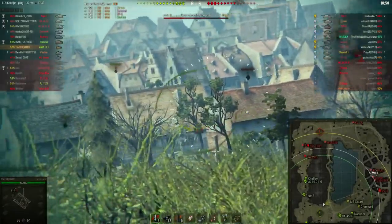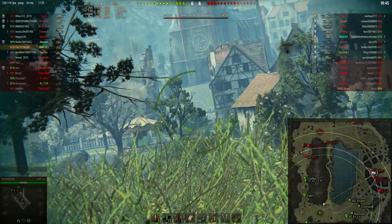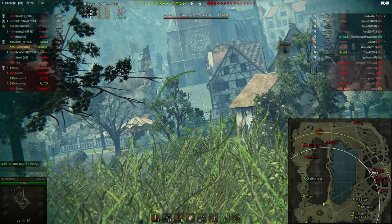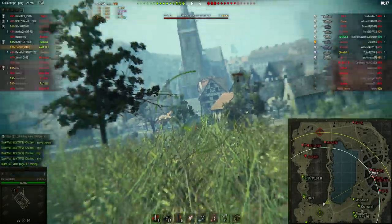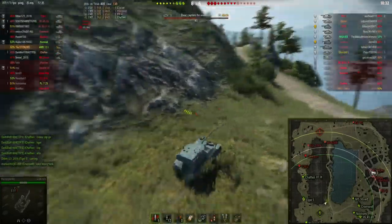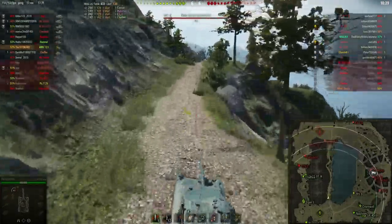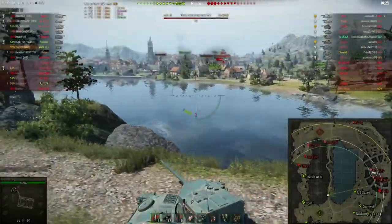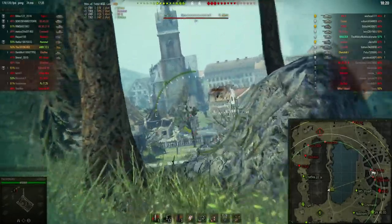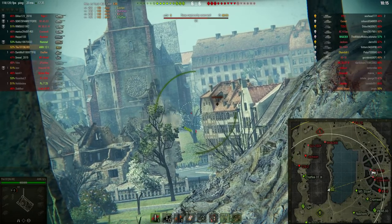The situation right now: the city is pretty much lost and the enemy team have conquered the cap in the middle of the city. I had to get out of the middle road because the Comet had spotted me. My team are all sitting at the side of the city and not going in because they don't know where the enemy tanks are. Since I'm unspotted, I can get into this middle road position again to try and spot the enemy tanks in the cap circle — that's exactly what I'm going to do now.